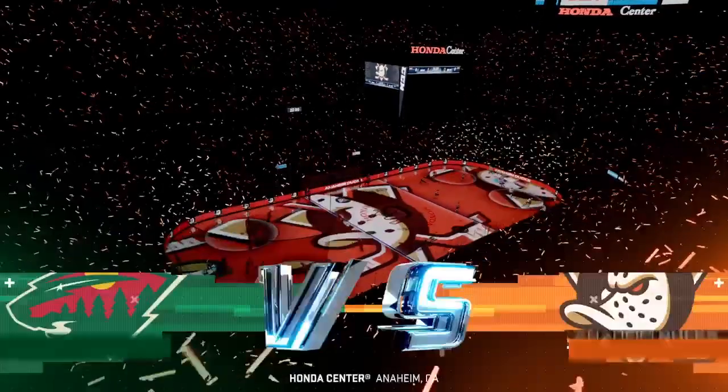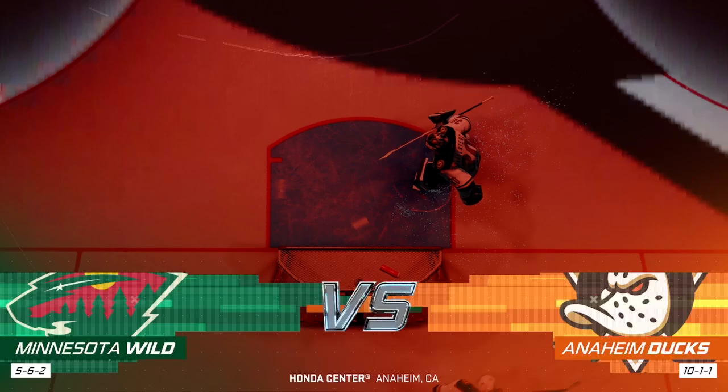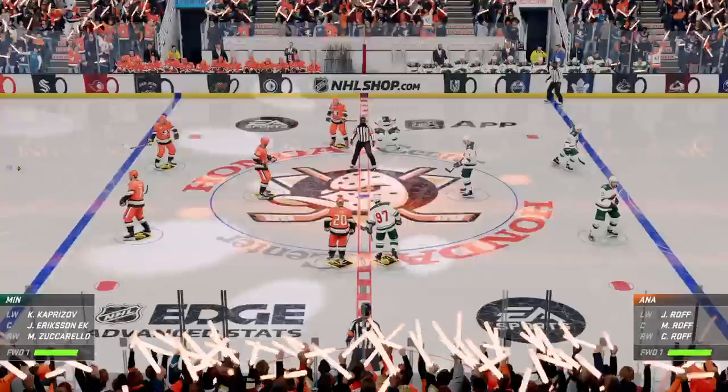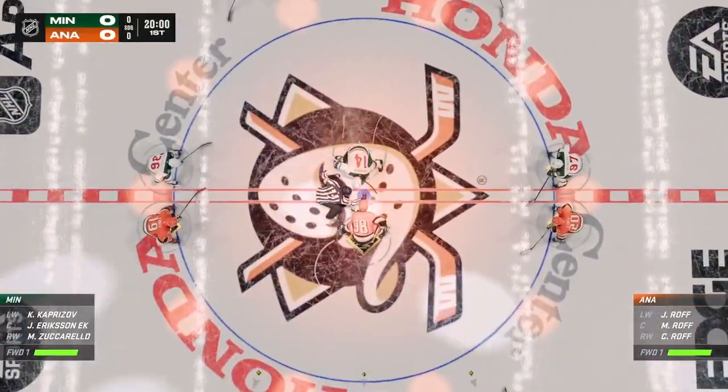Welcome back to EA Sports. We are in Anaheim, California — it's Duck Country — and we are about to drop the puck on tonight's action. A lot of bounce on both blue lines here, and we are about set to drop the puck here at center.